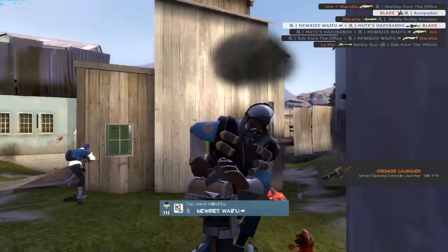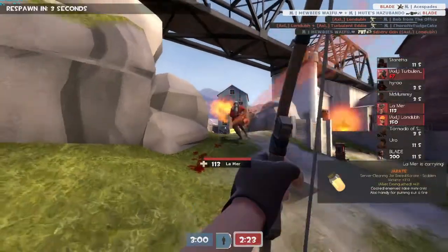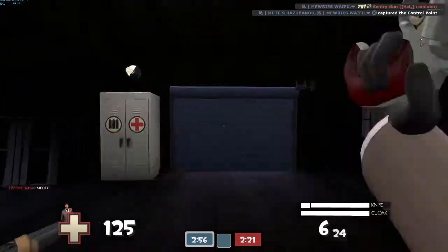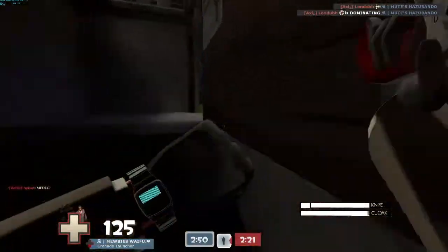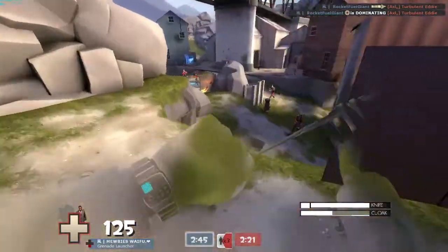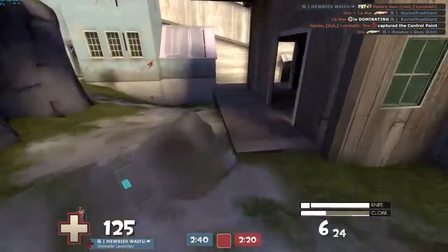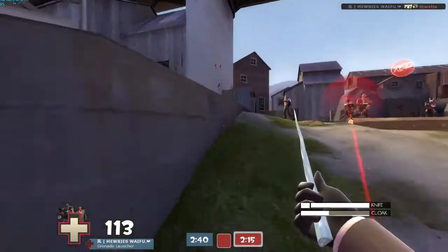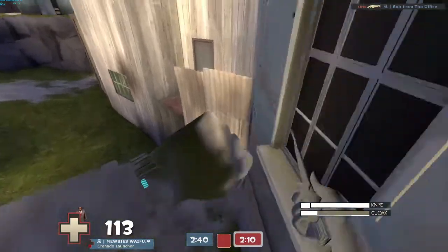I'm trying to defend the point with my team. The choke is the best place for spy most likely, because everyone is distracted. The only things you have to be careful of are spam — pyros, demos, and soldiers — so it is a very risky spot. But if you are behind enemy lines and everyone on the opposite team is facing towards your team, you'll have a better shot at getting a pick. If you're not a very good spy — which I started off as — you just have to have a lot of patience.